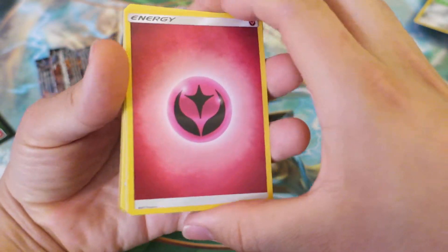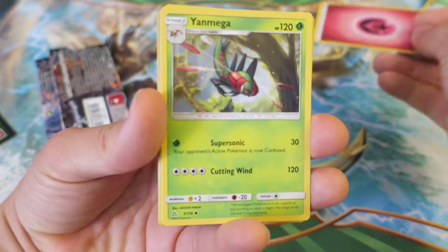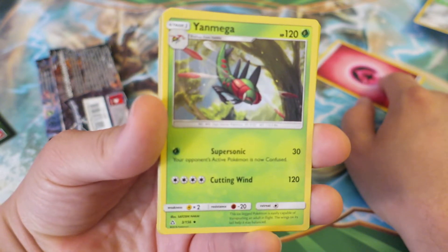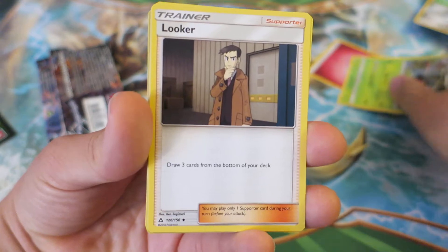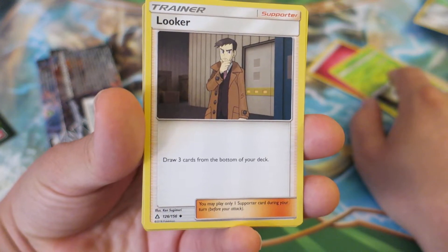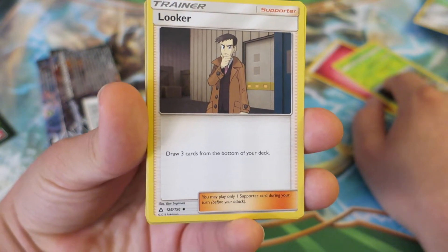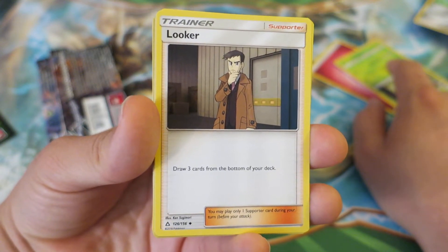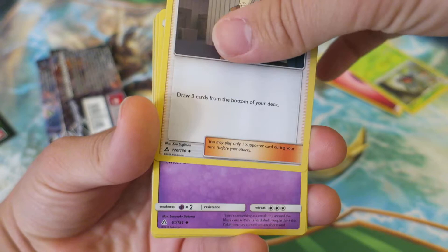We kick things off with a Fairy Type Energy. Next, we follow things up with a Yanmega. I've gotten plenty of these, and I have to say Ultra Prism is probably one of my favorite expansions. We follow things up with a Looker. I have seen this card used before — it's pretty good if you're using it for any type of Fossil Type decks, if you're trying to get something from the bottom of your deck and things like that.